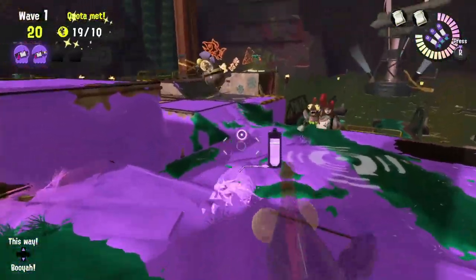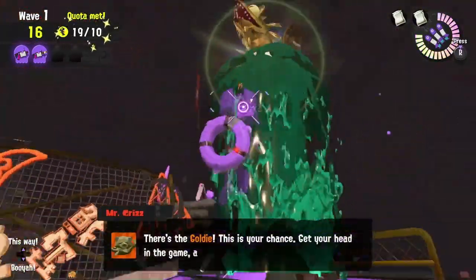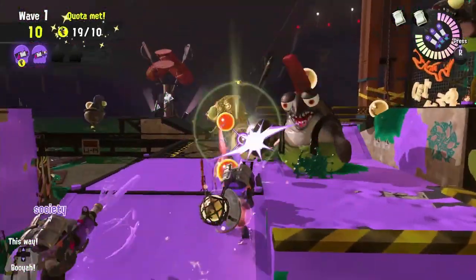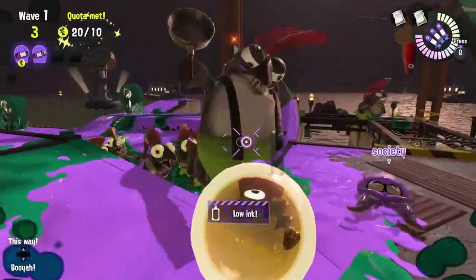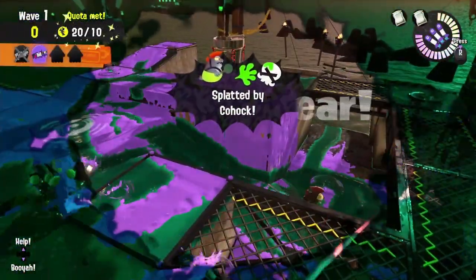For a Mudmouth occurrence, since we don't have a blaster or piercing damage from a charger, no matter what the Mudmouth is, try to make sure you're dealing damage to the lessers as well as throwing bombs. If you see someone taking out lessers, be the one to throw bombs, and vice versa. And if it's on a Wave 3, make sure you use your specials on that Golden Mudmouth to get your egg counts as high as possible.